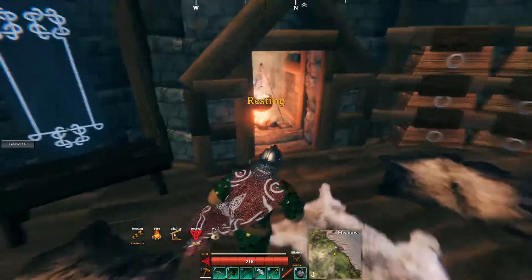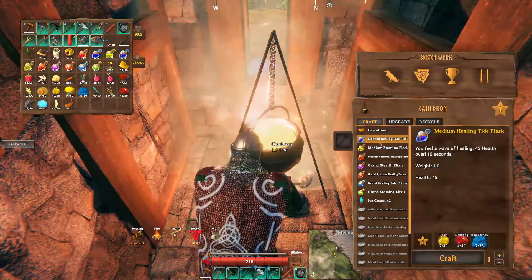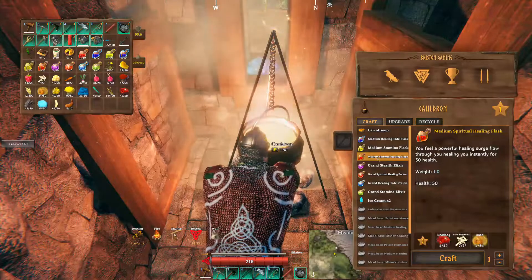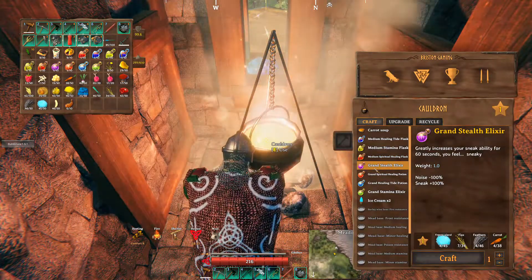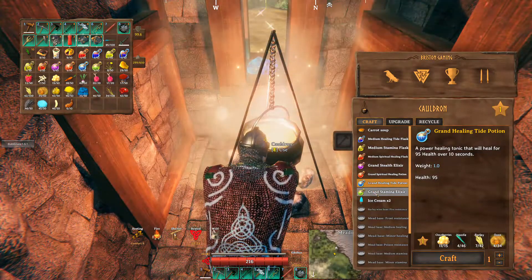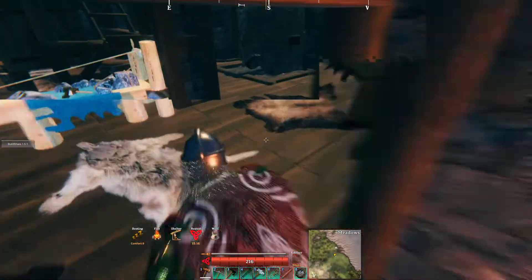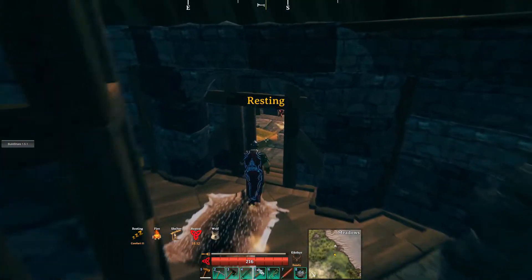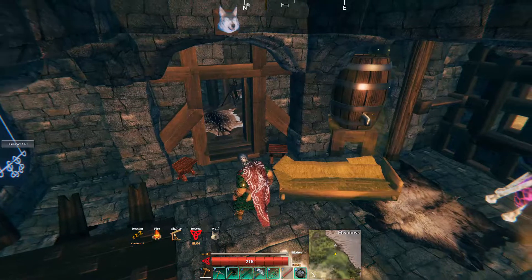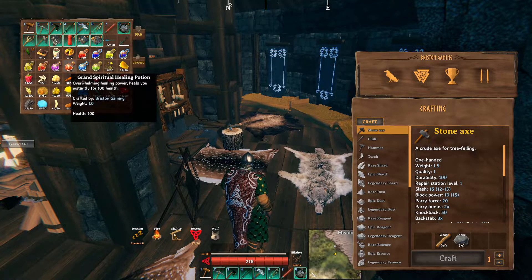Over at the cauldron you craft the mediums and grands. The medium healing tide gives 45 health over 10 seconds, the stamina medium gives 90, and the medium healing vial gives 50 health instantly. You've also got a stealth potion for sneaking for 60 seconds. Then for the grands: 100 health instantly, 95 health for the healing tide, and 150 stamina. There are also some made with mead — I've actually got the mead fermenting right now, including a mage light potion.